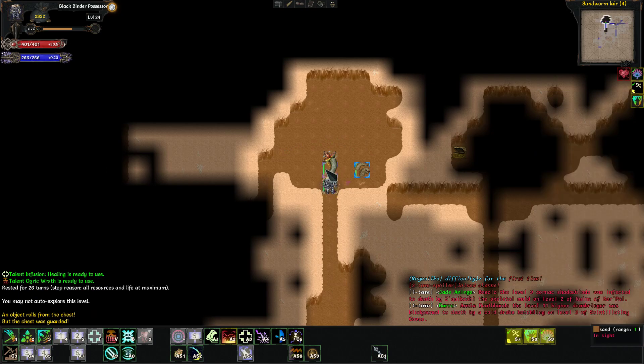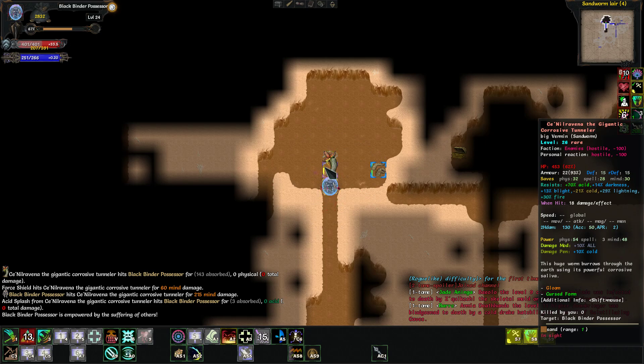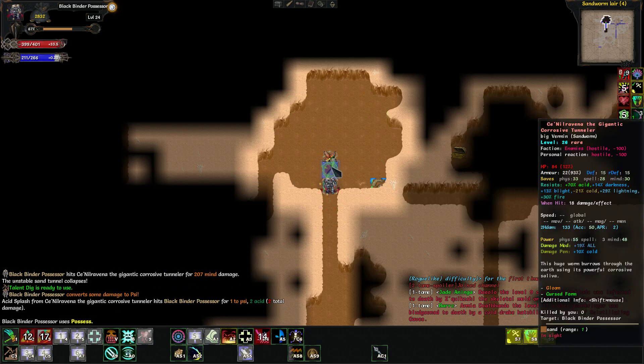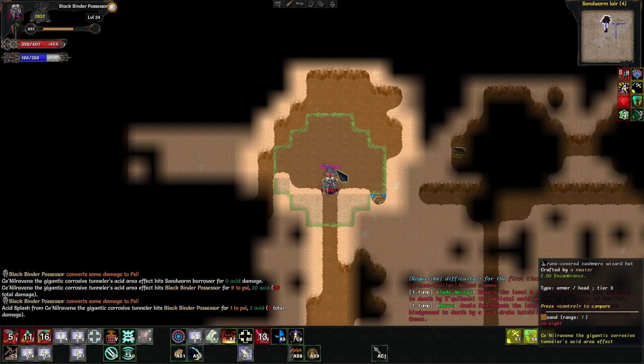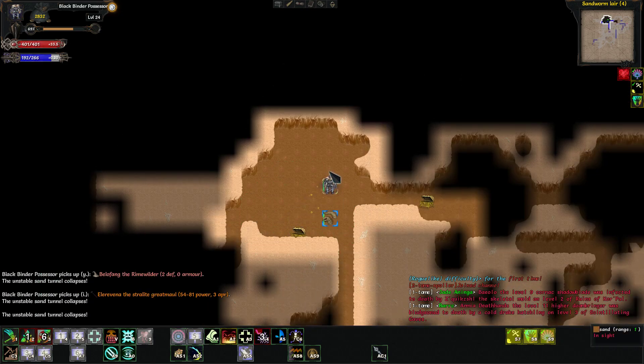Alright, what do we got here? Gloom — he is accursed. Let's go ahead and take him, why not? Oh, that's right, we can't take him.